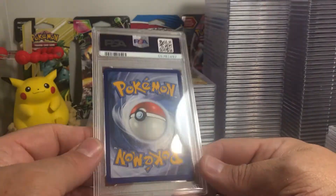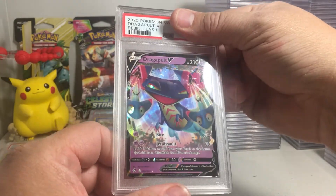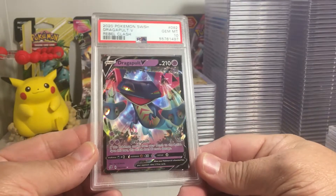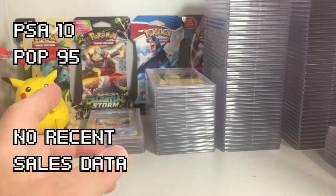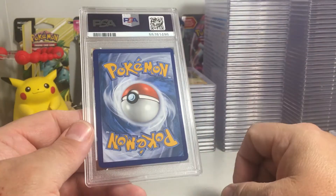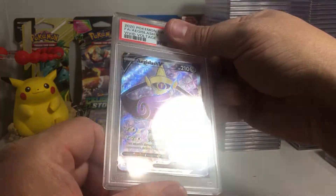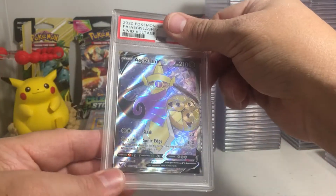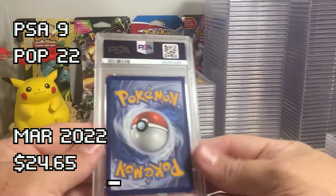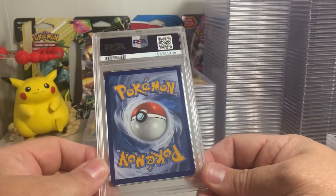We're on a little bit of a roll here. Dragapult V from Rebel Clash — another set that grades very well. All these others are getting 10s, this looks like a 10. PSA 10 on the Dragapult V. That's a cool looking card. This one has a slight skew — Aegislash V full art. That skew just kills it, it's definitely thinner and thicker there. Probably a 9. PSA 9 on the Aegislash. Those are awesome slabs, those full art V cards — I can't wait to get some of my full art V alternate art cards graded.